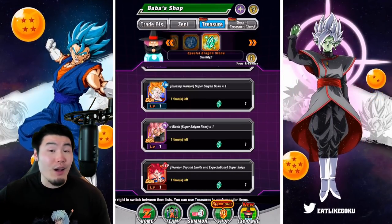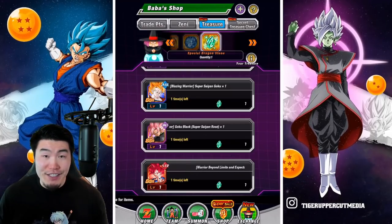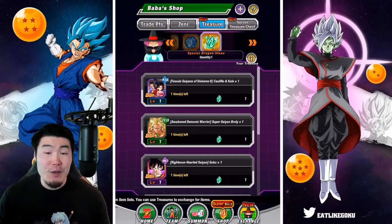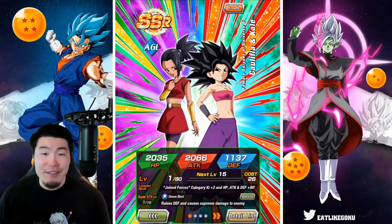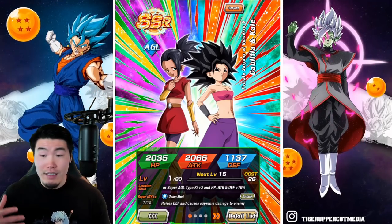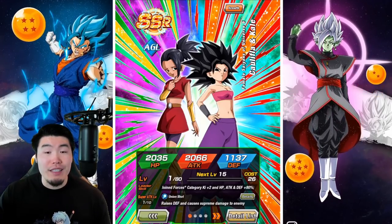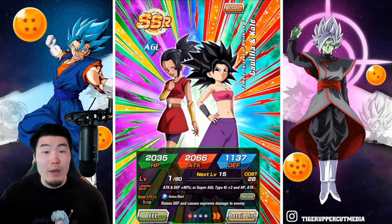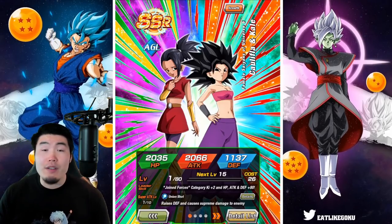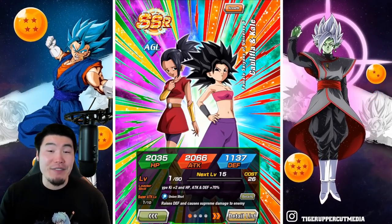And he'll probably stay that way for a long time to come. He's going to age very, very well. So UI Goku, number one, no question. But let's say you already have him, or you don't want him, and you want somebody else. Then to me, a close number two would be AGL Kale and Caulifla. These girls are still impressive, both offensively and defensively, especially if you're facing Universe Survival Saga or Pure Saiyans. So for the Legendary Goku event and the Legendary Vegeta event, they're extremely useful. Even for Super Battle Road, they still hold up quite well. So if you need another unit for Peppy Gals, Universe 6, Universe Survival Saga, Pure Saiyans, and so on — Kale and Caulifla is definitely a great option. So she's number two for me.